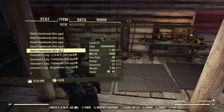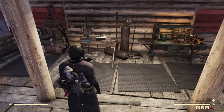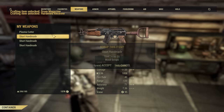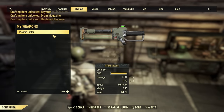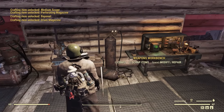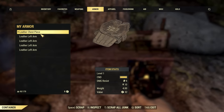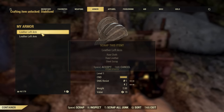You should also always scrap any extra weapons you come across. This will give you some materials, but it will also automatically learn some mod plans for that weapon. So if you don't have many mods unlocked for a handmade rifle, for example, you can scrap a few of them and you will learn some mods. This works for almost any weapon you find and it will also work for armor.